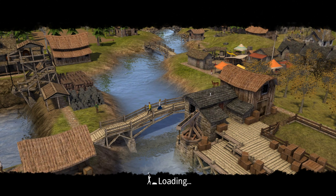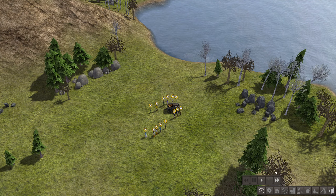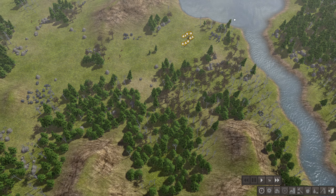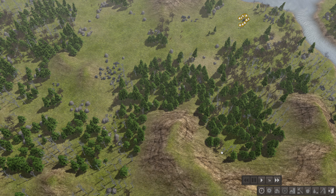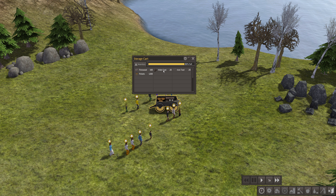Please let me know if the quality is improved - I'm very curious, it should be better now. I made the UI a bit bigger since I'm streaming in 1440p, so hopefully it's still very visible. This is the starting area - it's a nice area actually, next to this big lake where we can fish, and traders will come over this river. We start with a storage cart, some firewood to keep the houses warm, some hide coats to clothe the people, 20 iron tools, and only 1200 potatoes.